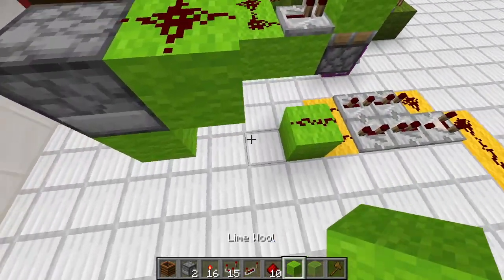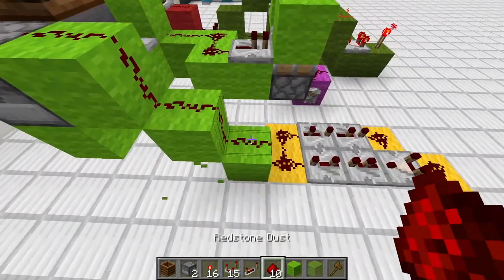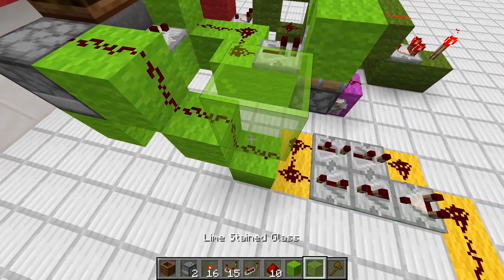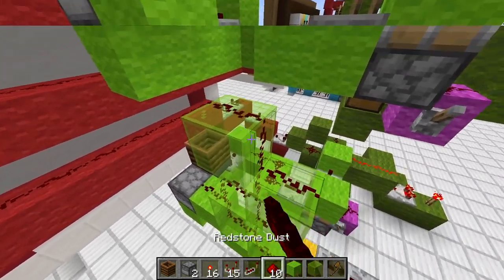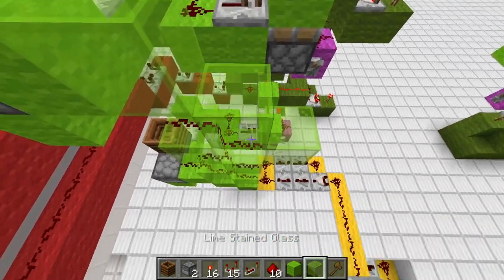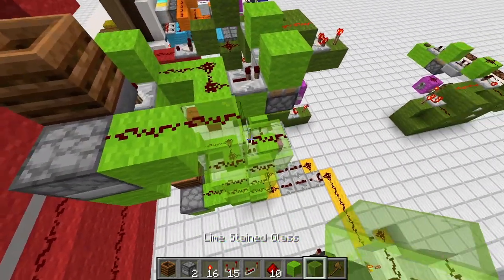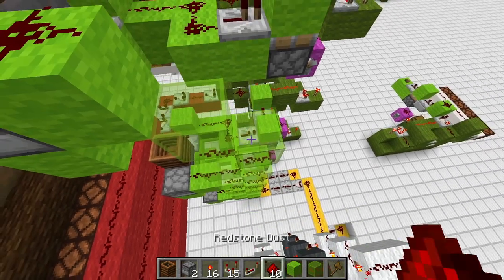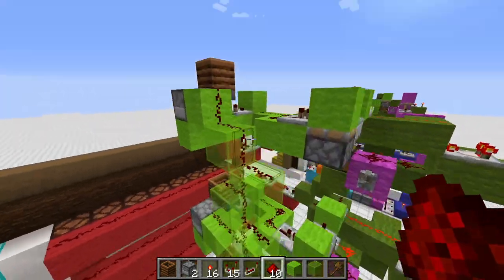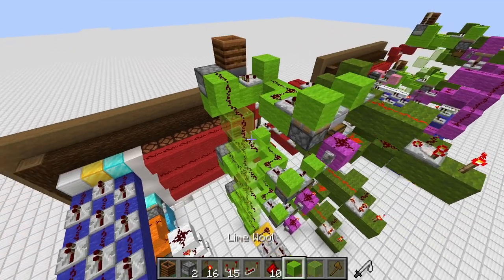Next up, we want to connect all those lines. This block will now connect up to here, and then we build our way up with a simple glass block. Now everything is connected up here.